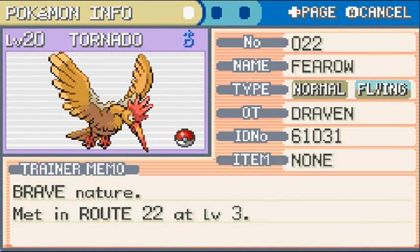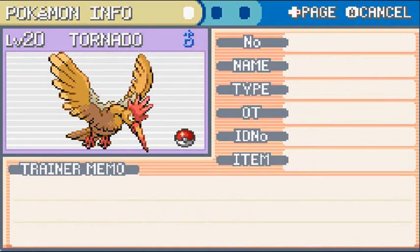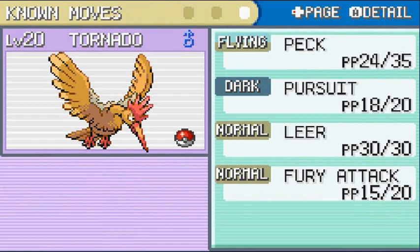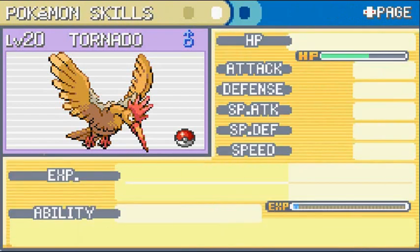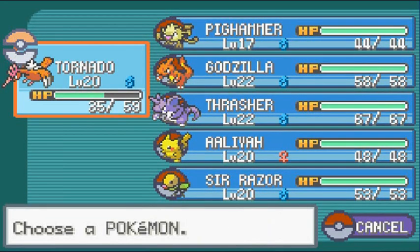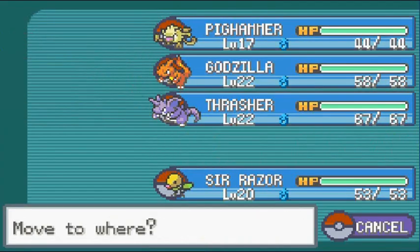Let's look at our new Fearow Tornado. It's both a Normal and Flying-type Pokémon, obtained at level 3 with a Brave nature. Its speed is pretty good, physical attack very good, not much of a special attacker, and its ability is Keen Eye. A lot of you are thinking I'll keep this guy for a long time — not really, he's just here until we get Fly. There will be switches along the way, trust me.